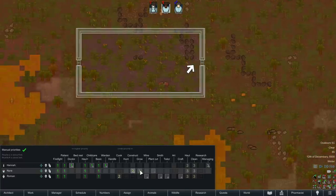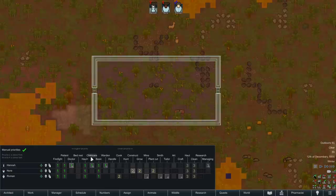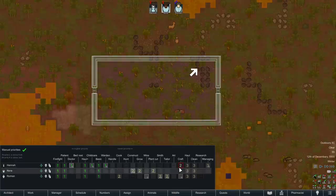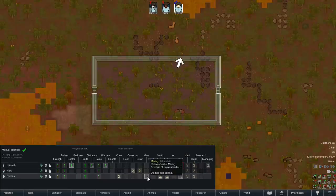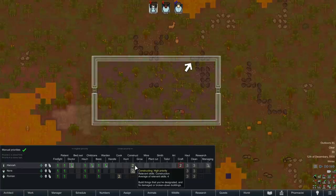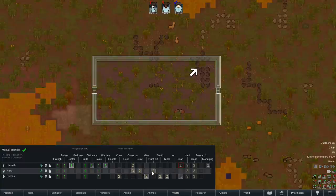Nora is obviously a fantastic constructor, but the fact that she's also our grower is a little awkward. It won't take that long to plant and then she can do construction. Hannah's got no passion in crafting, but crafting in RimWorld mostly doesn't care about your skill early on — it's going to cover block cutting, which in default RimWorld doesn't use or give crafting XP. So while Roman will obviously be our Smith and Tailor, having Hannah be our crafter is going to be pretty ideal. I'll turn on construction for Hannah. She's got a 4, she'll be able to put up walls and occasionally botch some things. I'm going to bring Nora's construction priority down to 3 so she gets plants in the ground first, then gets over to constructing. That's a perfectly fine and reasonable start.